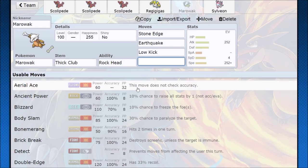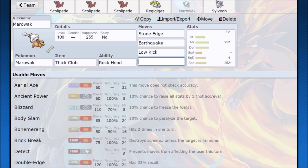I do feel a bit bad for Ninjask — it used to be the premier Baton Passer, but Scolipede is bulkier, has the Iron Defense outplay, and just does a little bit extra. If you guys enjoyed the video, that's how you use Scolipede. Hope you all have a nice day, thank you for watching.